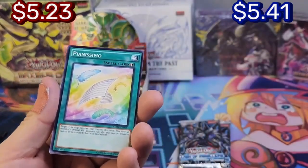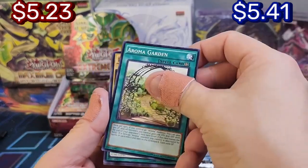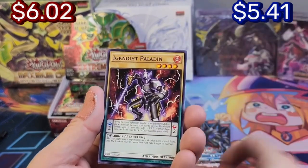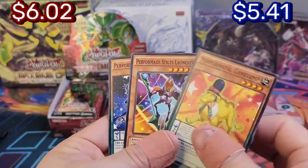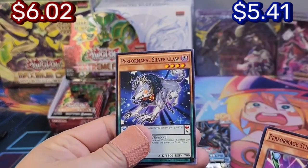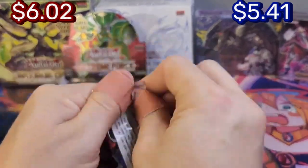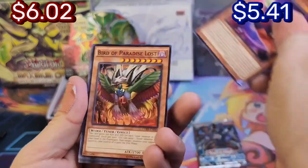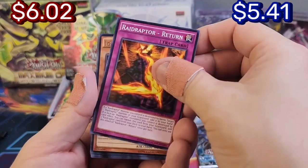You're not guaranteed anything — it could be nothing, or it could be all ultras. Usually you get one on average. Crystal Rose Paladin — okay. Oh, Camel Hump — okay, cool. Oh that's a cool wolf! Here's another one — oh, that's a cool looking guy. Flame Eater, Paradise Lost, that guy, Return.